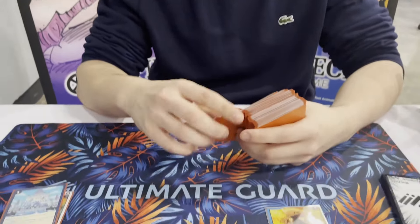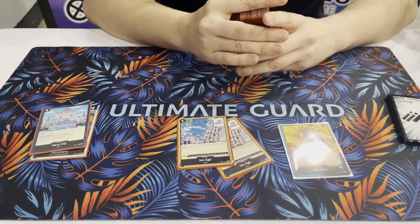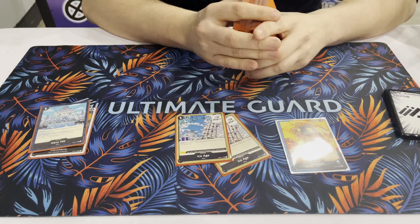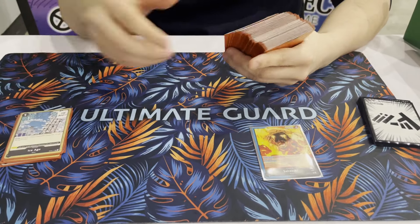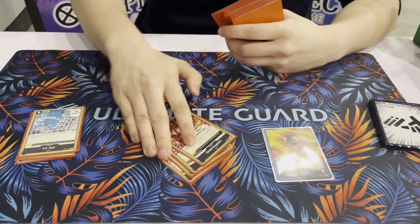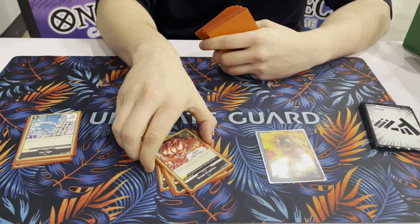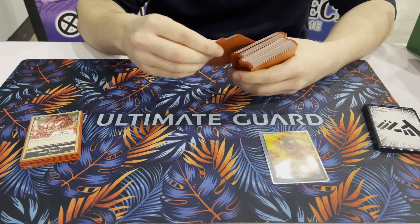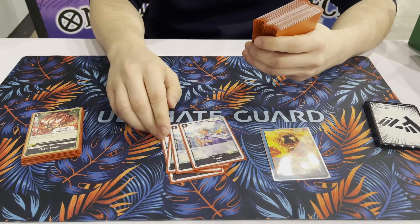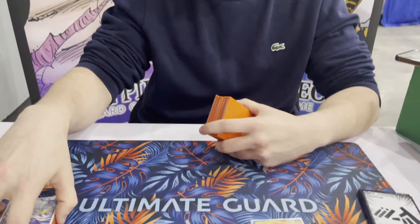Then pretty standard, 2 Ice Age. Saves the matchup against yellow pretty much - you can remove a lot, also the 10-drop Kaido and the mirror. And then also pretty standard, Great Eruptions - great card, 2 cost minus 2 cost, just a good card. Then the last 1-drop is 2, just for the 2k, and depending on the situation you can also use it for the cost reduction. Pretty standard.